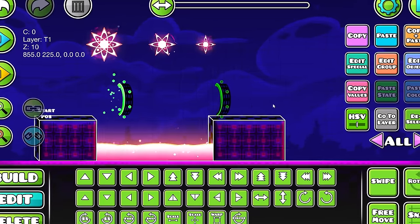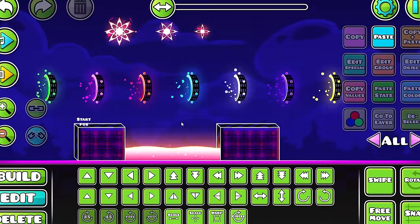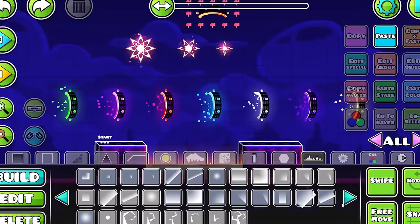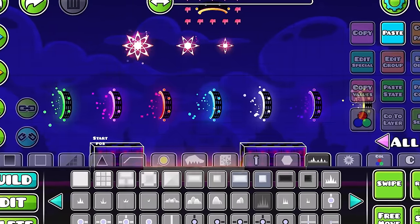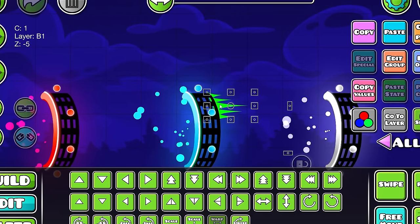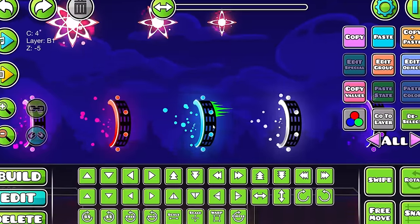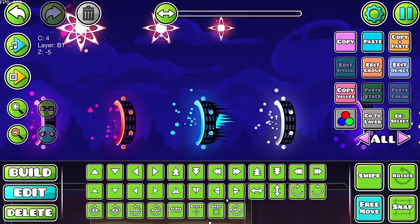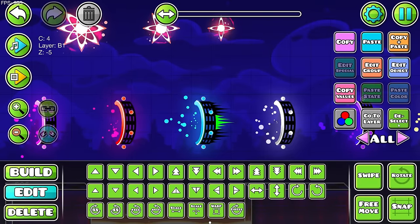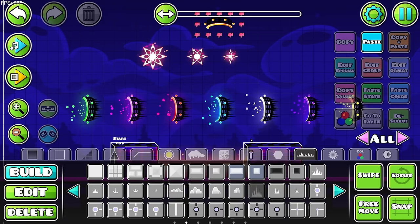I'm just going to do it for all the portals in here. Would you look at that — now we have all the portals with all the good game modes. I think I'm also going to add like grass on it. I want to have like grass behind it because I don't want it to look too empty. I can do it like that and then make it black and it looks really sick. These look really, really cool — also you guys can see the glow.